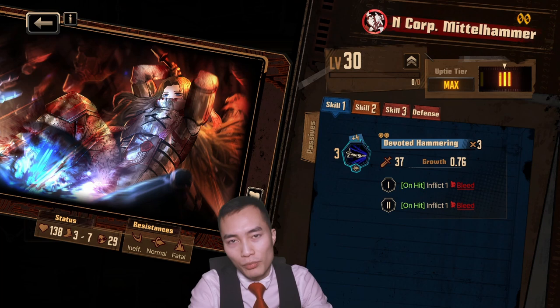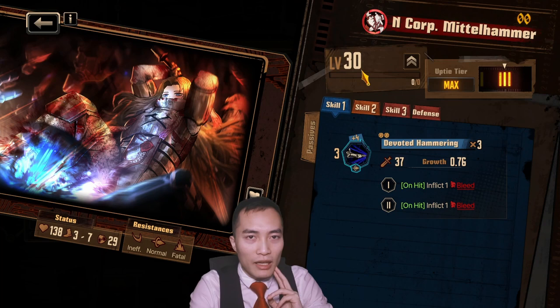She has right now level 30 uptie 3 so she's maxed up. She has 138 health, speed 3 to 7, 29 defense. She's ineffective to slash, normal to pierce and fatal to blunt.